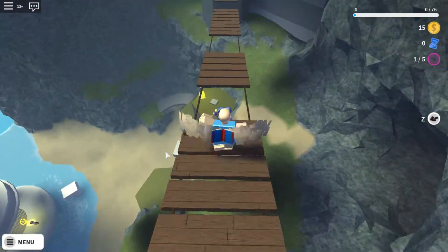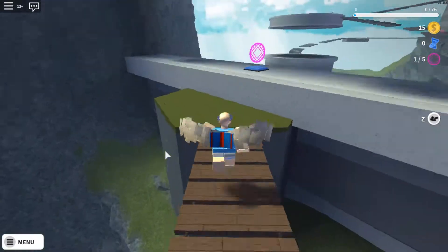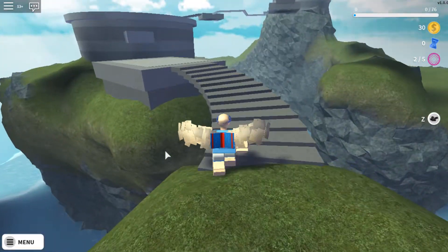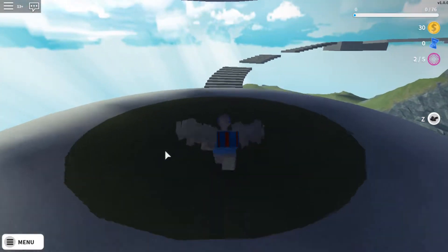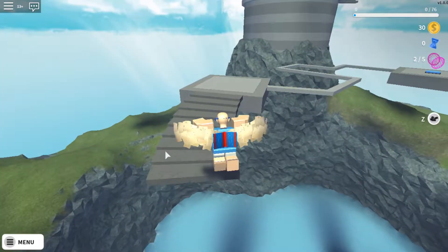Here's another checkpoint. It's a bridge. I was sure it was double jumping. I love double jumping. Another collectible. Looks like we don't go down here. Jump across this. Staircase here. Just defying laws of physics.